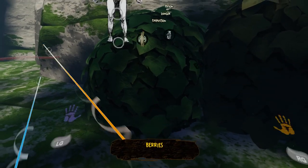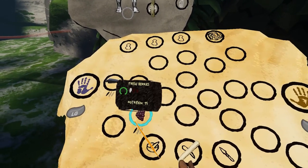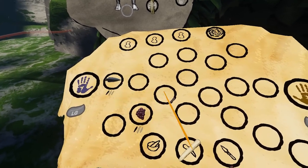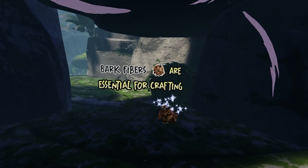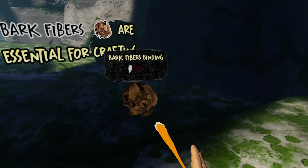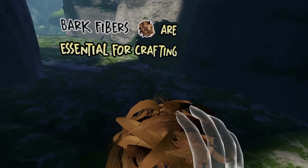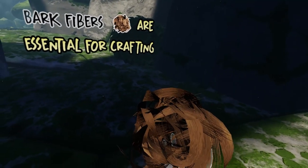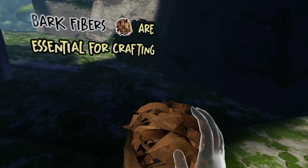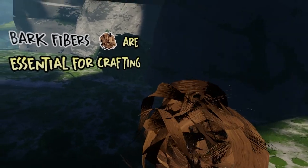I can start keeping these in my cloak and stacking them up. With a small cloak I can keep three of each regular item per slot. Bark fibers are basically the glue of this world — essential for crafting. They're created anytime you carve a stick, which you'll be doing quite a bit of. These fibers are used for simple crafting and are the base for making fires.